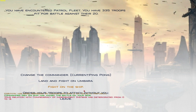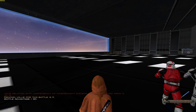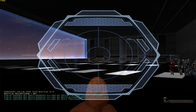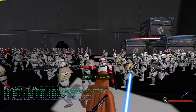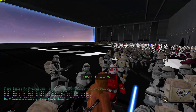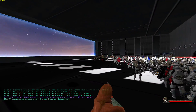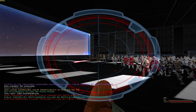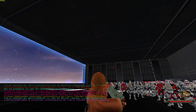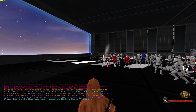We've got 335 troops. Land and fight on Umbra, or fight on the ship - let's fight on the ship! Oh my god, they look so awesome. You can't go first person in the hood, it looks a bit weird. Oh my god, this is so cool. Some people are going into battle with their fists though, which is a bit weird. I'm going to throw a thermal detonator in, which acts like a bow.